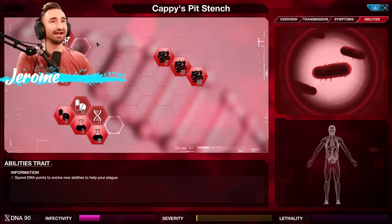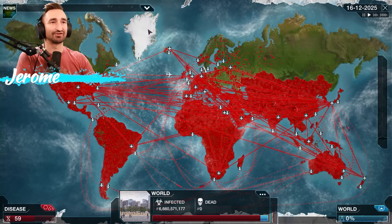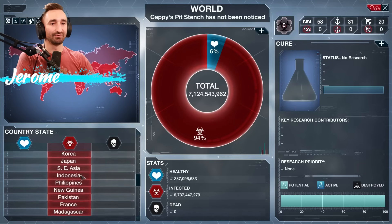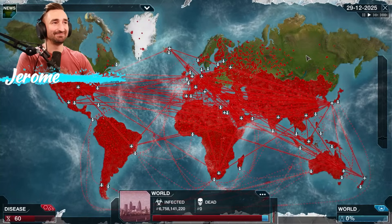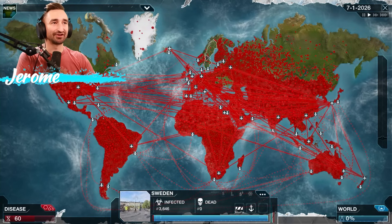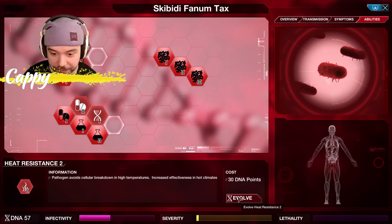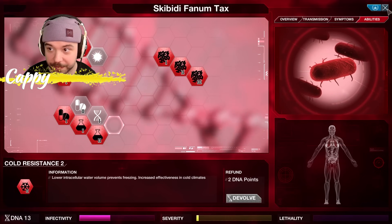Cold temperature upgrades cost us a lot but we still have 60 DNA points to play with. Hopefully that'll spread in cold countries faster — it's really just the cold countries that are struggling to get a big foothold. We're everywhere in the world. Total infection is there. Now we just play the waiting game. Russia's going fast. Ukraine and others are going now because we've got the cold. Getting that cold upgrade was probably a very smart idea. Abilities — we're going to go ahead and do heat resistance because the harder parts of Africa have yet to be infected.